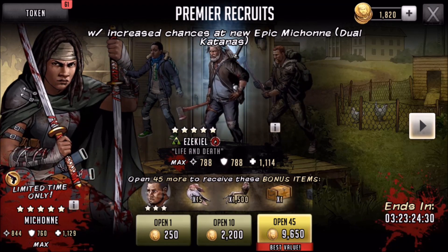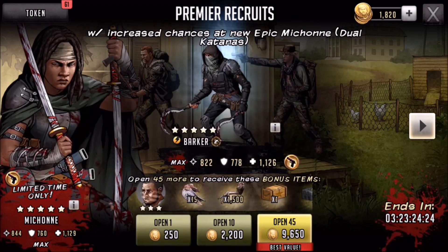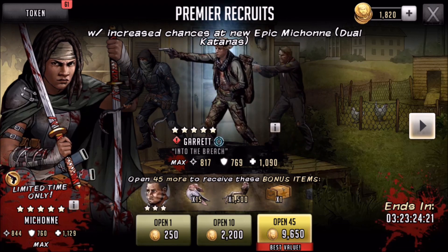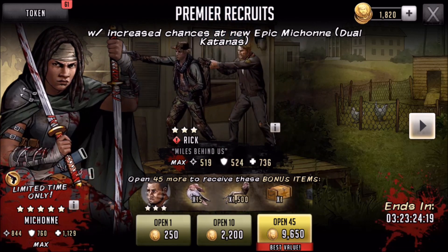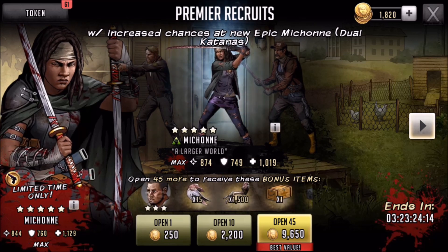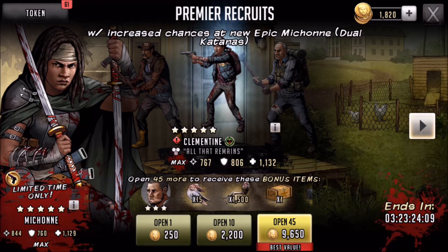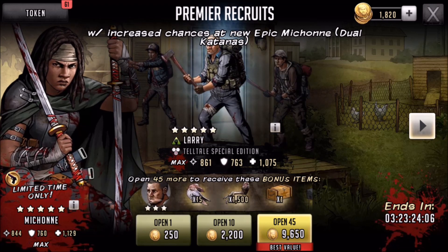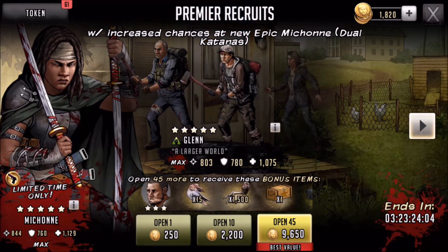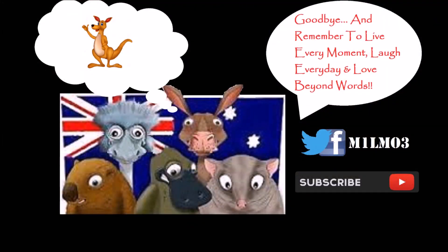Sticking with the 12-step program. Like I said, Michonne does 400% damage and the five-turn impair — five-turn impair — is absolutely crazy. That is OP as hell and she's very desirable. But let me know below: do we go for the big spend, or do we stick with the 12-step program and wait for a 10-pack? Let me know, bye!